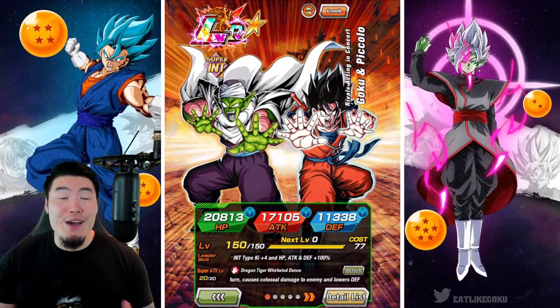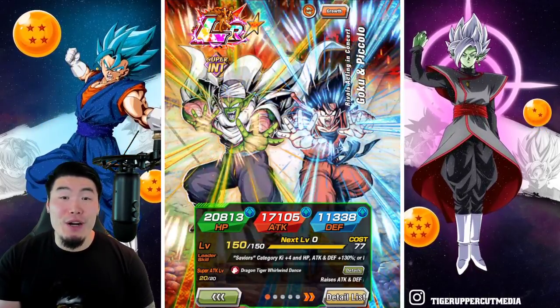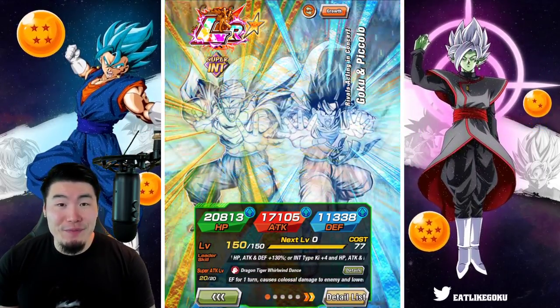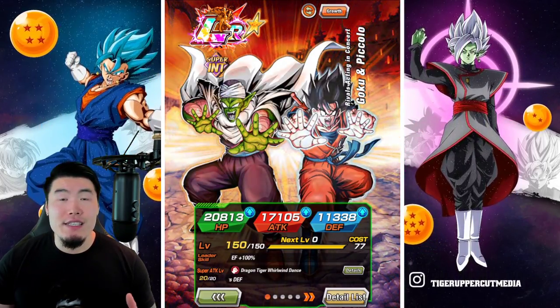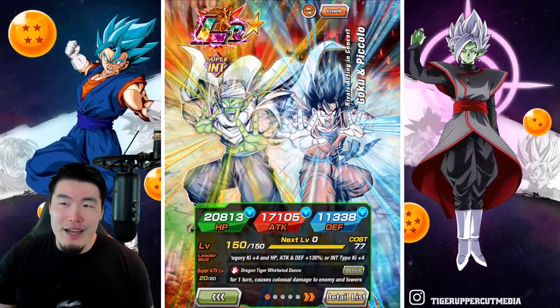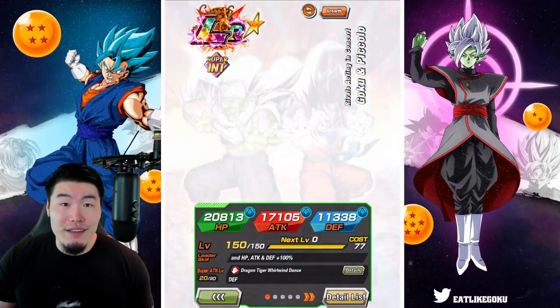Alright, what's going on guys? Welcome back to another Dokkan Battle video. So today, we are going to be testing out the new INT LR Goku and Piccolo that just dropped on the global side of the game. And at the same time, having some fun with the Joined Forces category, which is a team that I don't really run that often — not really sure why, because it can be quite powerful.